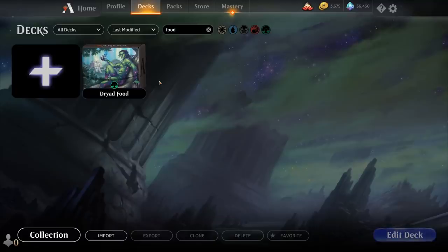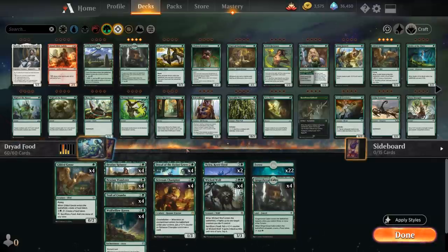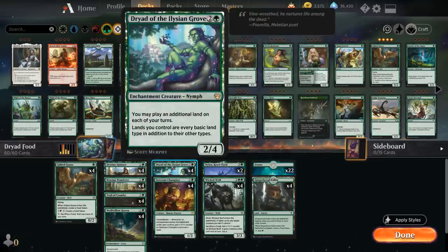Today we're taking a look at a mono green deck I like to call Dryad Food, as voted on by my supporters on Patreon. It's a crossover episode between the Throne of Eldraine food synergies and the Theros Beyond Death enchantment synergies, featuring the full playset of Dryad of the Ilysian Grove, which lets us play an additional land on each of our turns. Our deck is pretty mana hungry and we're playing 26 lands total.